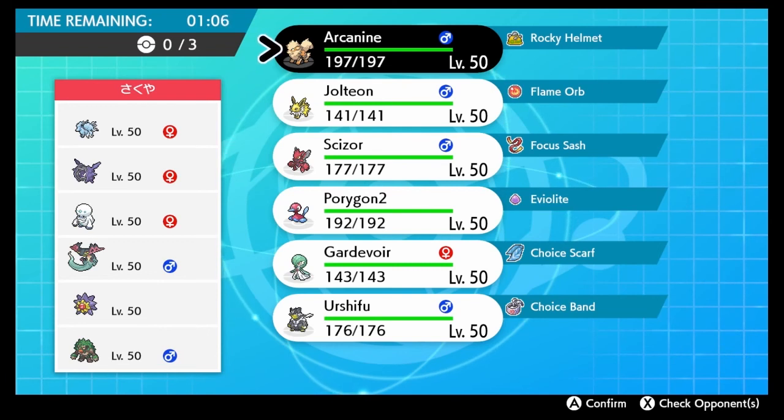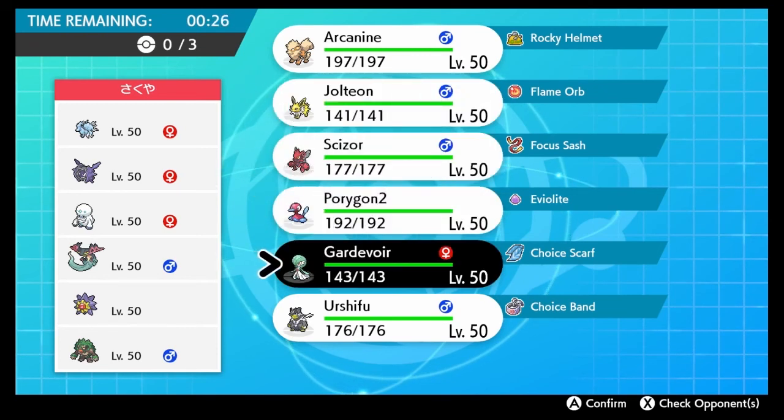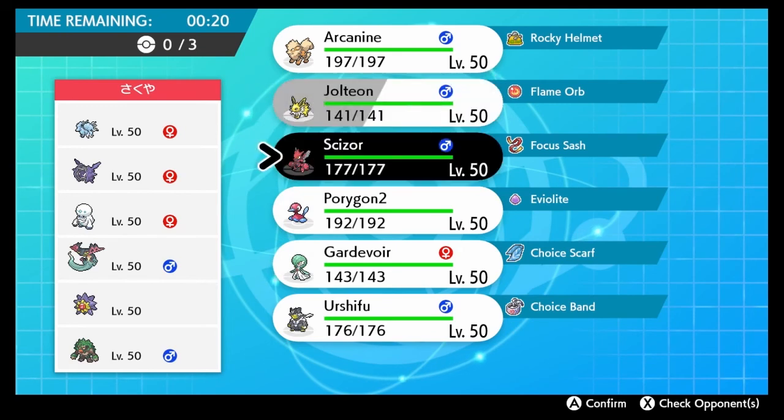Two things that jump out: Jolteon and Scizor. Scizor seems like a great lead - if it's not sashed, Scizor just gets the KO right off the bat and stops any Aurora Veil. Jolteon has a fairly good matchup besides Dragapold and Rillaboom, but we have Yawn for that. Part of me thinks Gardevoir would be good too since it can outspeed Dragapold and deal with both Dragapold and Rillaboom.